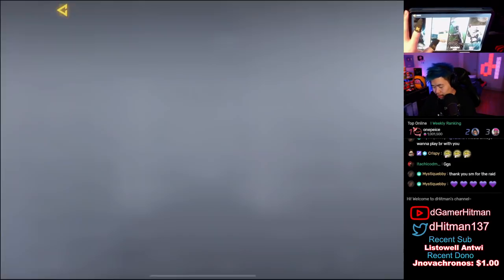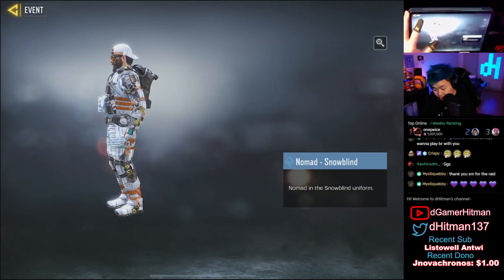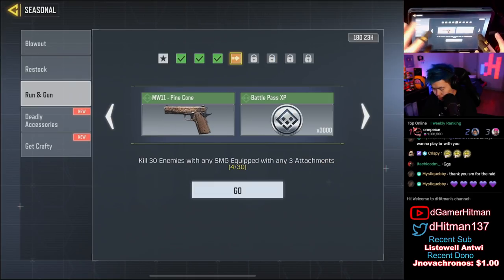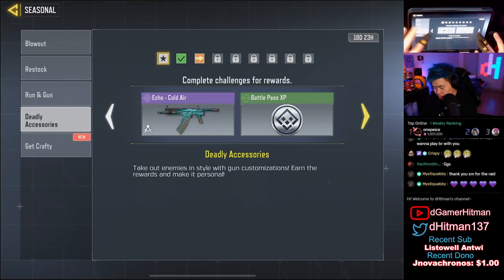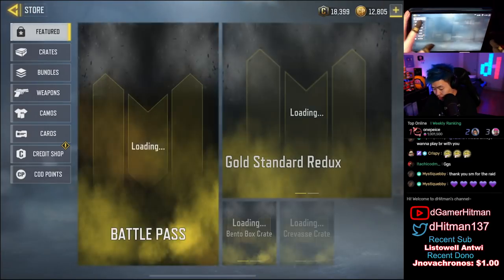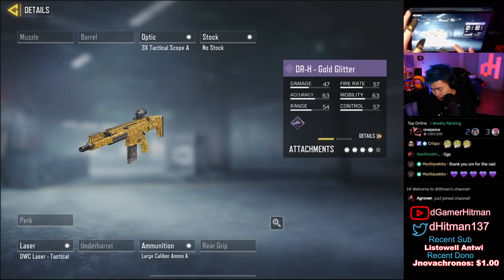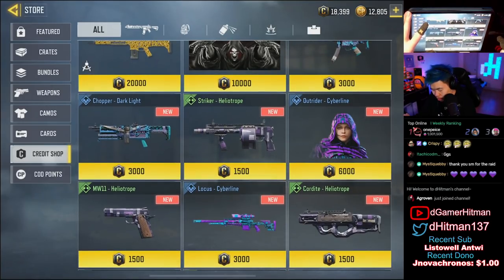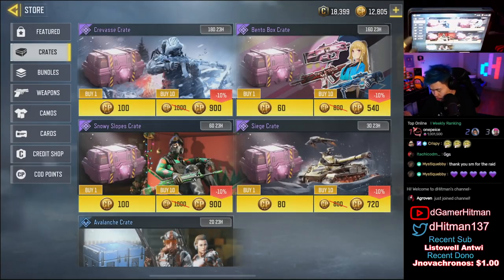You guys can see you can get some of these, and if you have some of the crates you can probably open those. Let's see if there's anything new in features — you can get Nomad Snow Blind, not bad at all. Seasonal challenge HG40 available, that's the restock one. Doesn't look like anything new right now. In the credit shop, DRH Gold Glitter has been there for a bit, we have the Large Caliber mat, Grim Reaper, QQ9 Dark Light, Chopper Dark Light might be new, but everything else does not look too new.